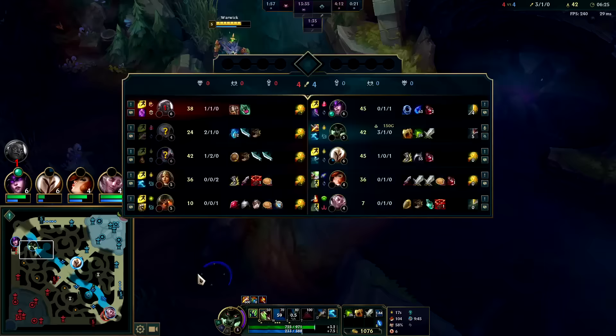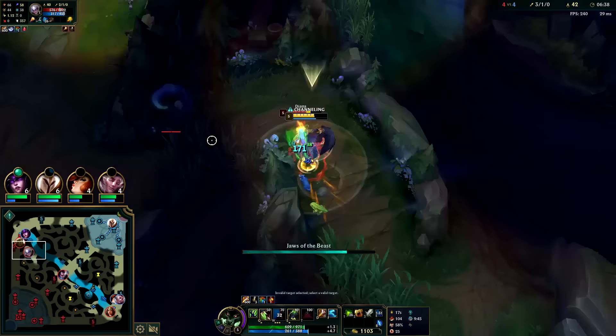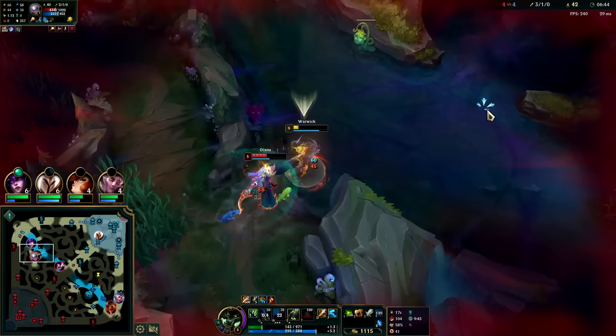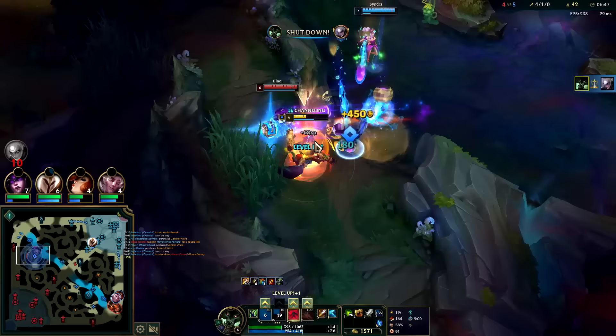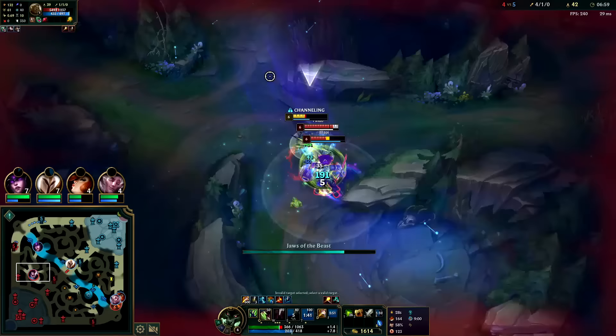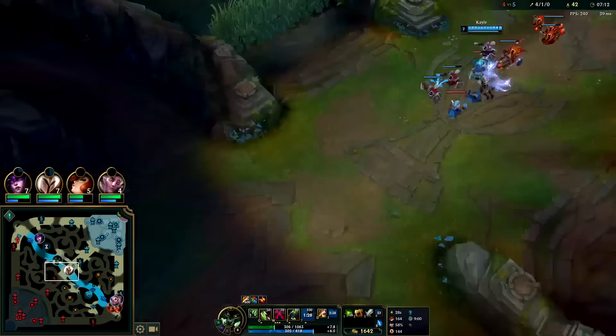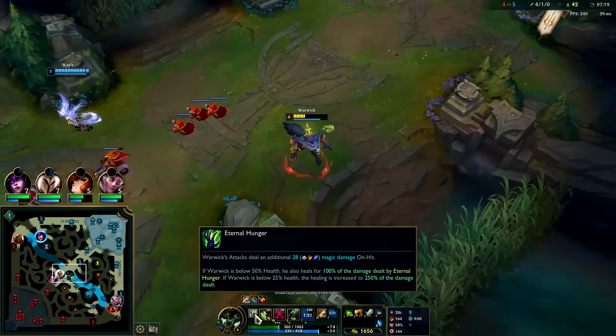Which lane is losing? I guess bot lane. Let's grab level six and go mid. Oh Diana is here - I'm going to hold on to my E for as long as I can. You don't want to use it early because the enemies will panic and run. Auto, Q through, we get her with the fear, auto into R. Never want to use your E early - save it as long as possible, plus you heal more the lower health you are.